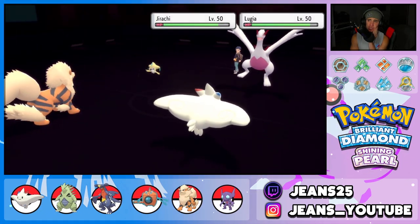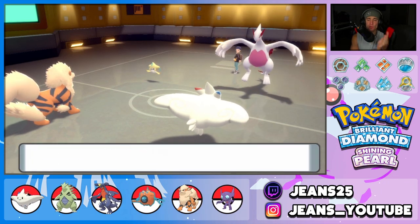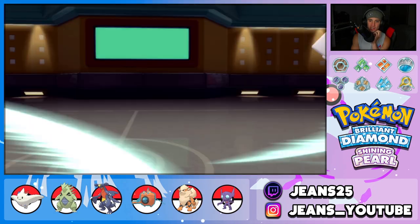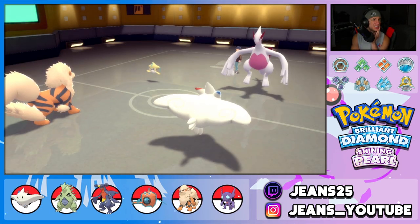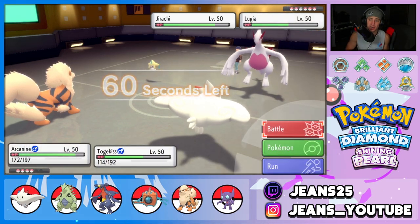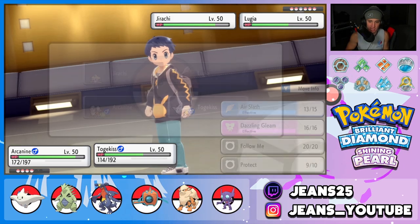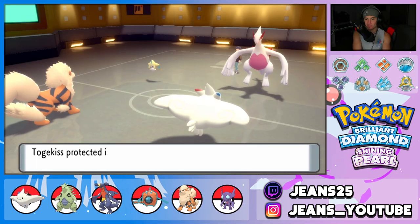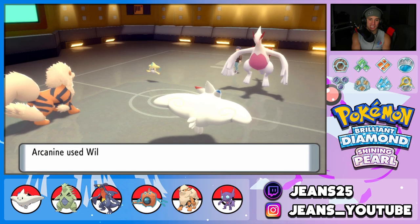Opponent uses Reflect — we have no physical attackers on the field so it's wasted. We Snarl up to get that Special Attack drop which is huge. I start dropping burns on Pokémon for consistent chip damage each round. Air Slash flies but Lugia is an absolute bulk. Opponent appears to Meteor Mash their own Jirachi — has to be a miss-click. Quick tip for viewers: use the D-pad when battling, not the joystick, to avoid miss-clicks. Now I'll throw a burn on Lugia and protect Togekiss.